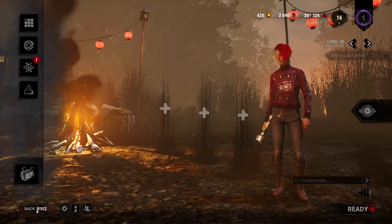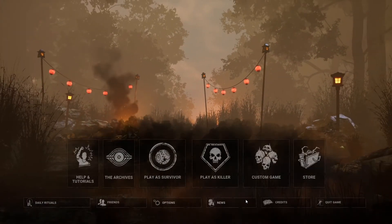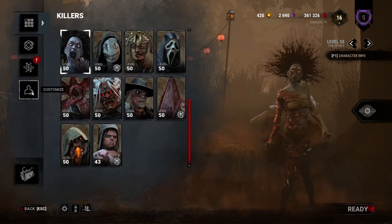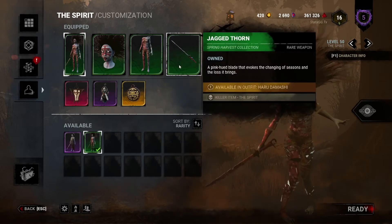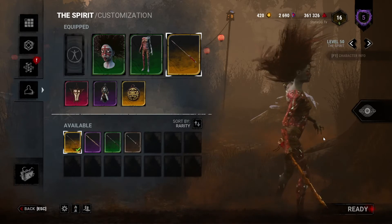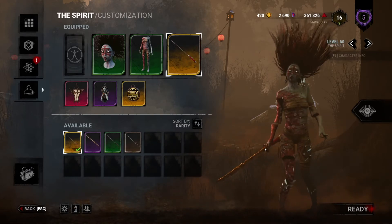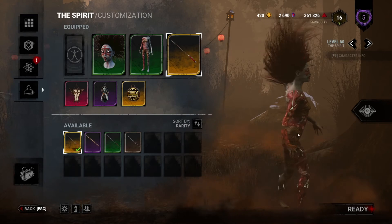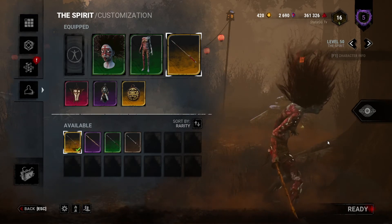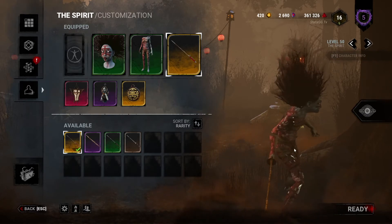Now let's go to the Killer section and check out the Spirit's weapon — I'm really excited to see this one. Click on the weapon slot and there it is — 'Scarlet Edge.' Oh, that looks very nice. Just a gorgeous golden blade, it looks really really nice.